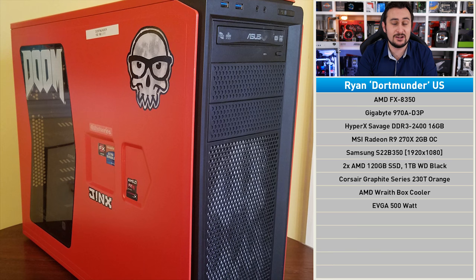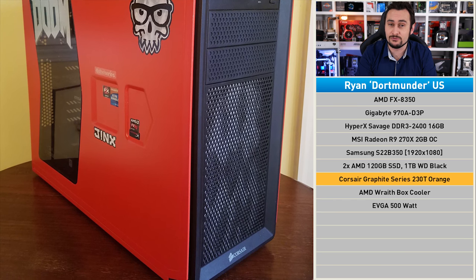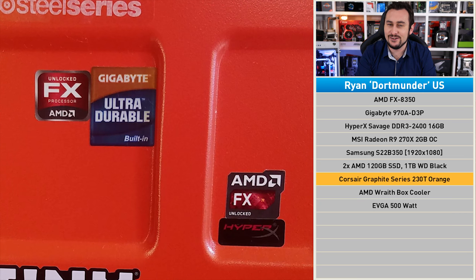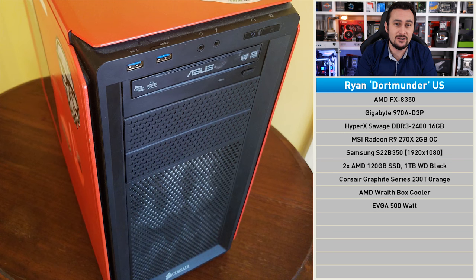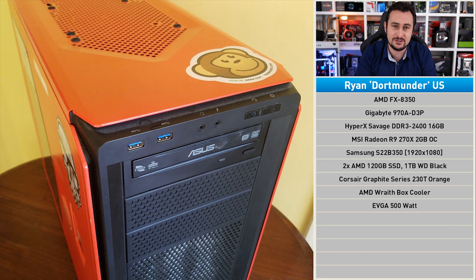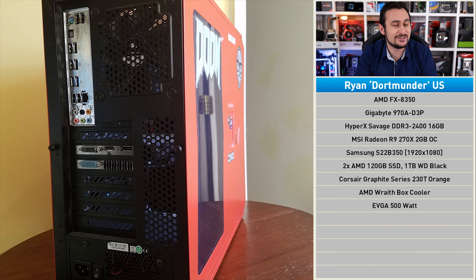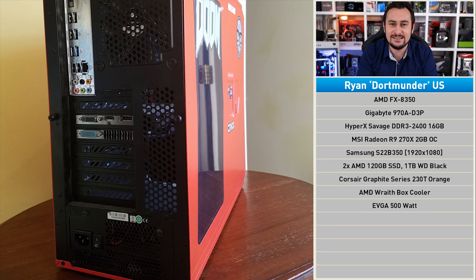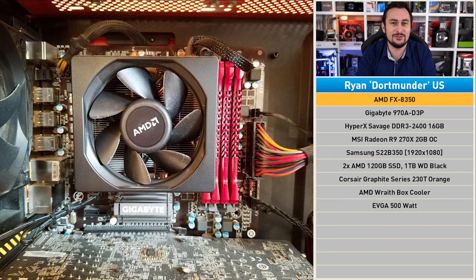Once again we have five PCs all in need of various upgrades — let's go check them out. The Graphite Series 320T comes in black or what Corsair calls Rebel Orange, and this is the option Ryan chose — a very nice choice. Ryan built this system from the ground up; it began life with an FX-4100, 4 gigabytes of RAM, and a Radeon HD 7770. The PC has been named Dortmunder after the first Alliance cruiser showcased in episode one of Firefly, Ryan's favorite sci-fi series.